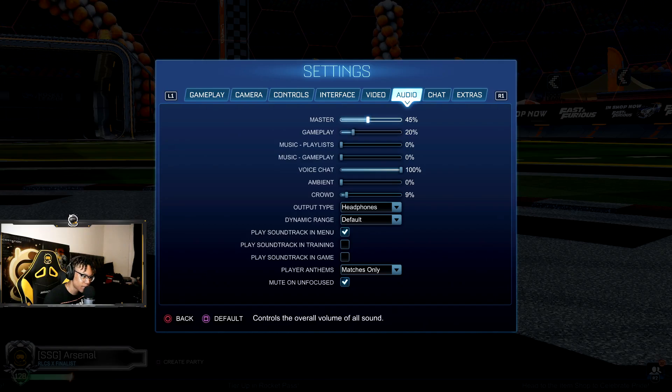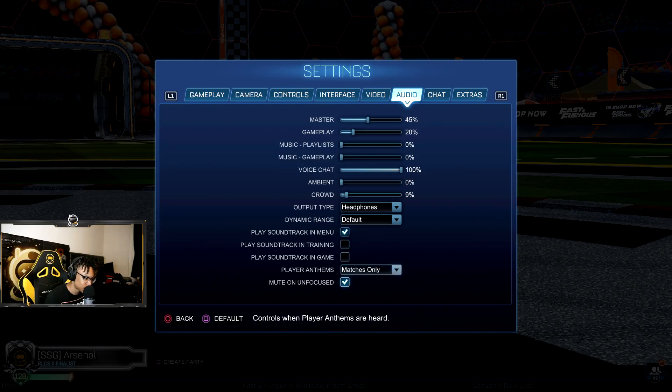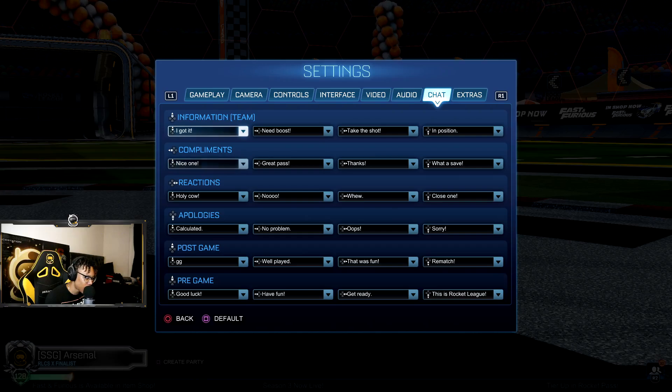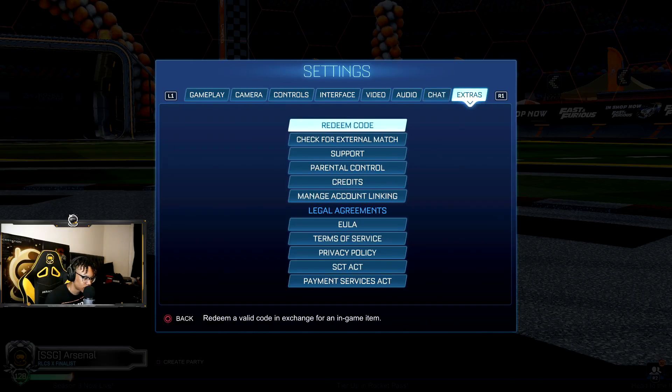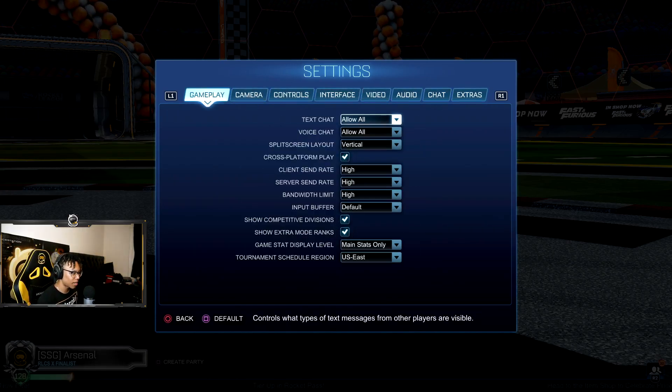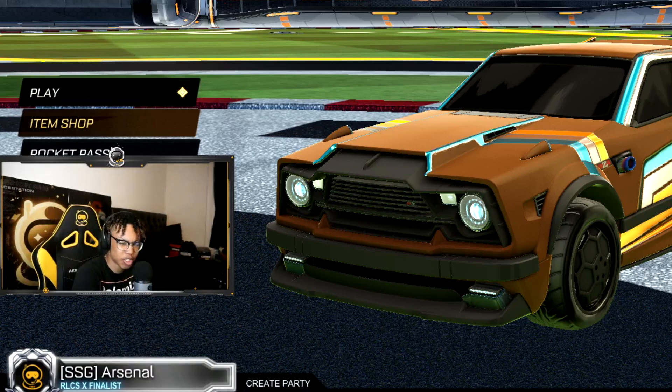Master volume, normally mine is around 20 — I broke a couple headsets so I had to change my volume around. It's whatever you feel comfortable with. Voice chat I leave at 100%, everything else is turned down pretty much. All this other stuff is kind of useless. These are my emotes — I probably need to change them but I don't really care that much. And yeah, those are all my settings. I feel like they're the best settings in my opinion — a lot of people have similar settings, that's why I say the best. Let's hop into some ranked games.